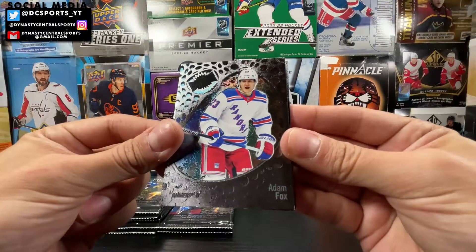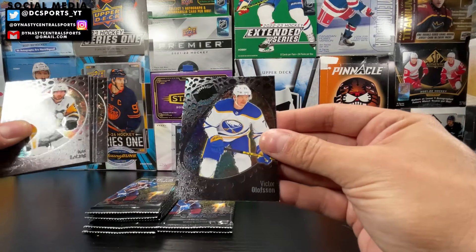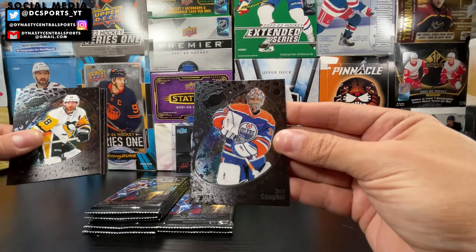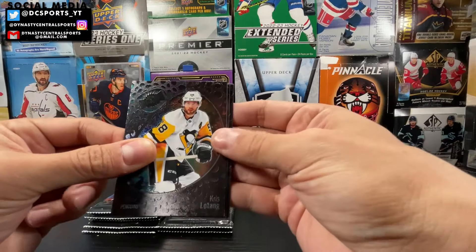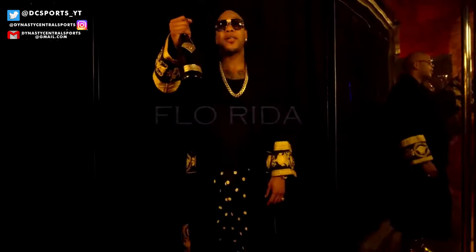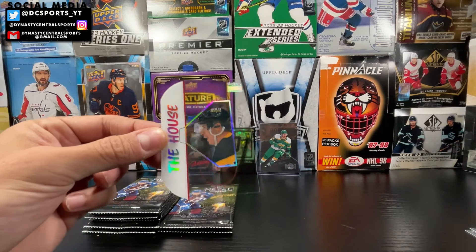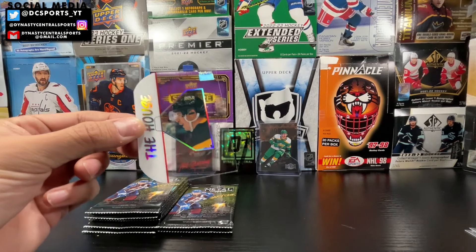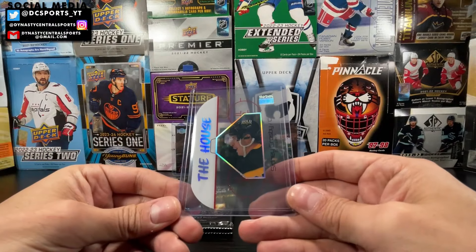Adam Fox, Chris Letang, Victor Olofsson, Jack Campbell, Lucas Raymond in the stars, rookie of Andre Kuzmenko, and then we got a My House — The House of Sidney Crosby. I'll take that. It's a nice name for this insert — not an overly expensive or valuable insert, but it's a nice looking insert, a nice little die-cut acetate card. Very unique compared to some of the inserts they got. The House of Sidney Crosby.